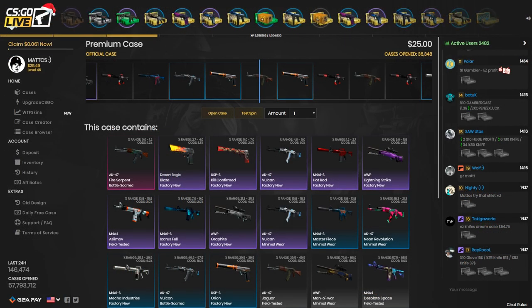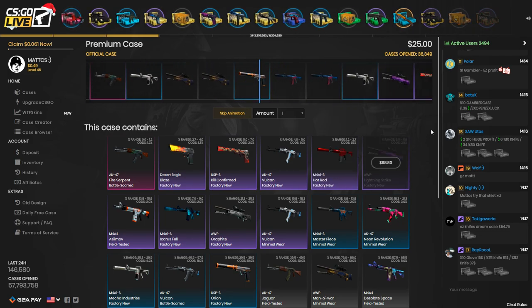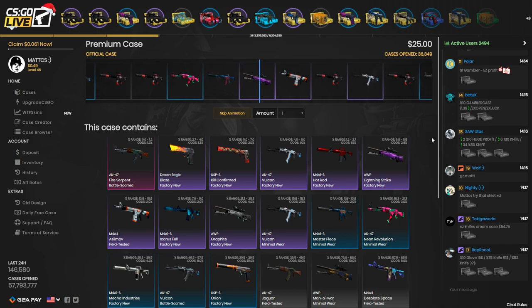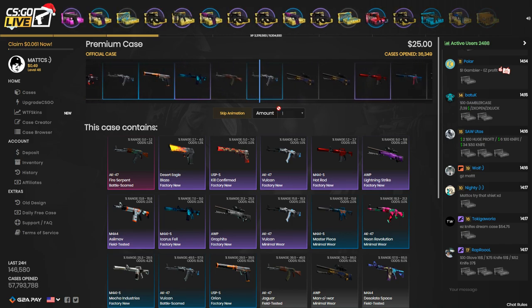For the last $25 I'm going to open the premium case, and the skin that I unbox from this case will be given away in the video. All you have to do is check out the link in the description, like, subscribe to my channel, and follow me on Twitter. It's an AK Vulcan — $15 — I don't think that's enough, so I'm just going to sell it back.